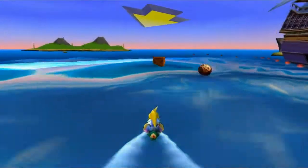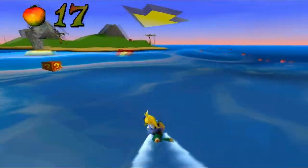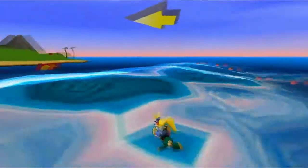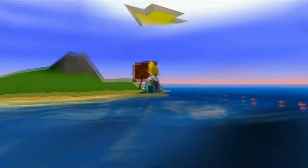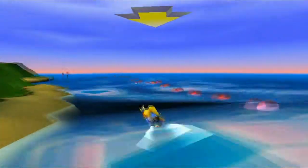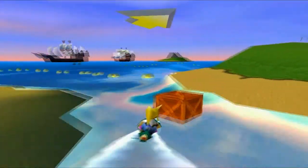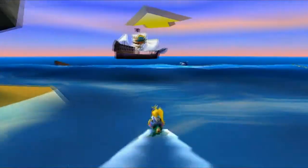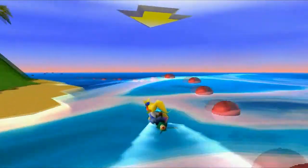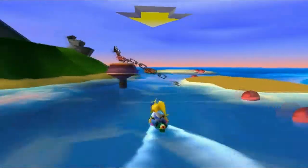Watch out for the cannonballs here — one, two, three. Got the crate, just had to look out for the seagull. Now on we go over here. Is there anything over here? Yes. Slow it down, Coco. Now to circle back. And there we go. That arrow at the top of the screen is basically telling you which direction you need to go in.